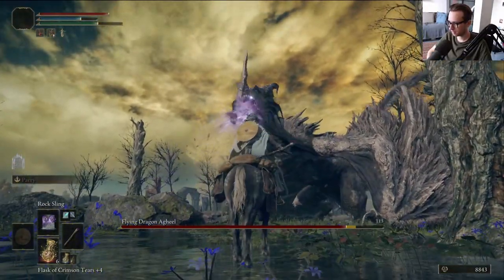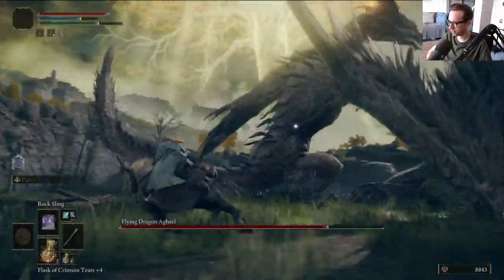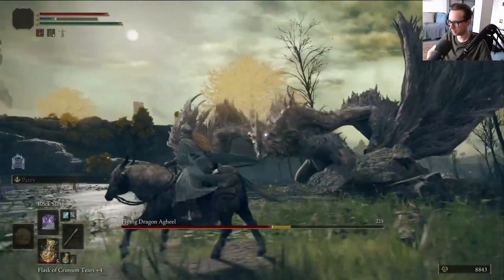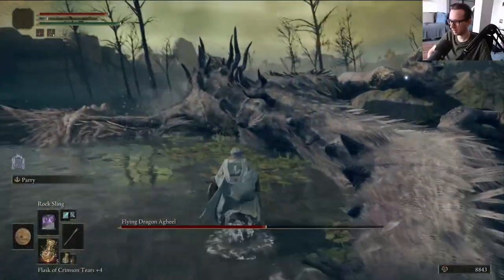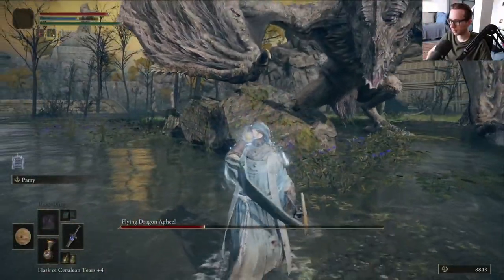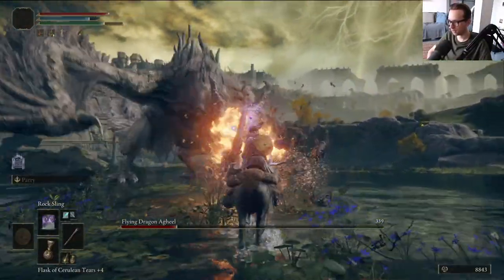Jesus, that's a pretty good spell — not gonna lie. That does quite a chunk of damage. Even if I'm not hitting his weak spot — am I gonna get crushed by the tail? No, I'm not. God, no wonder everybody uses this thing. The only way this guy can kill me is if he does his stupid breath attack and I get stuck in it. And what happens? Exactly that. Not that it matters too much — Rock Sling is great at stunning him too. It has good tracking. That I wasn't expecting — for it to go that crazy on the tracking.